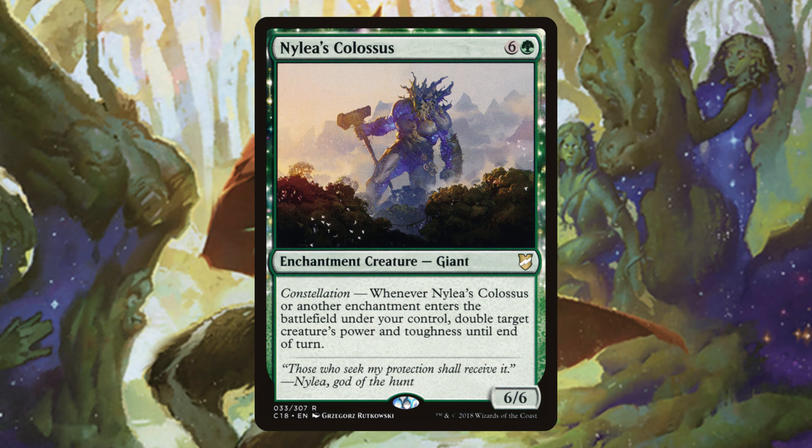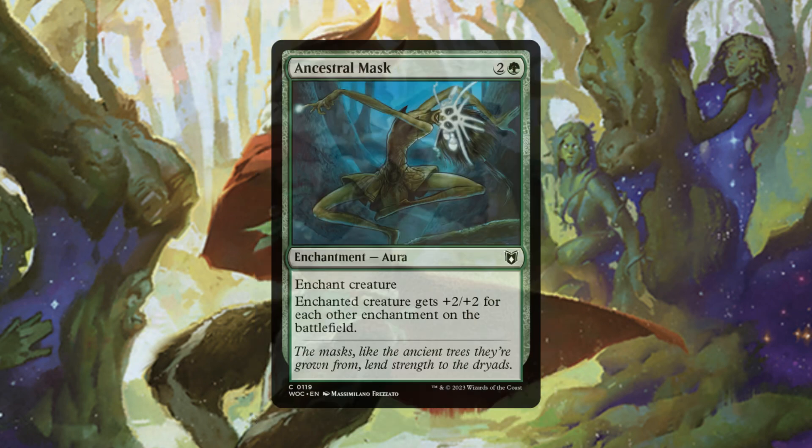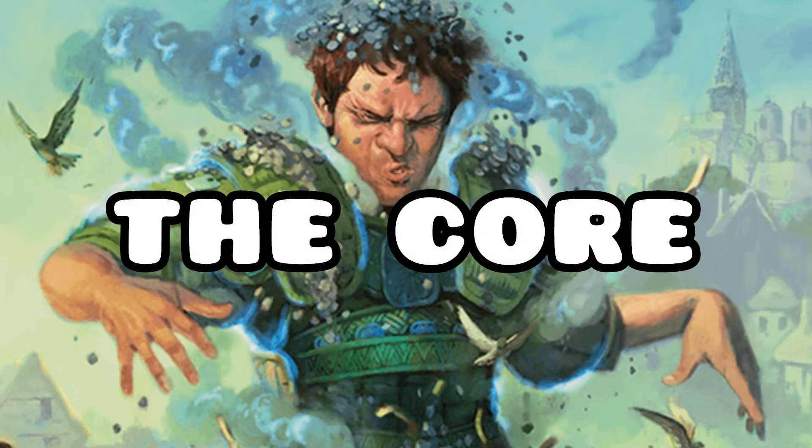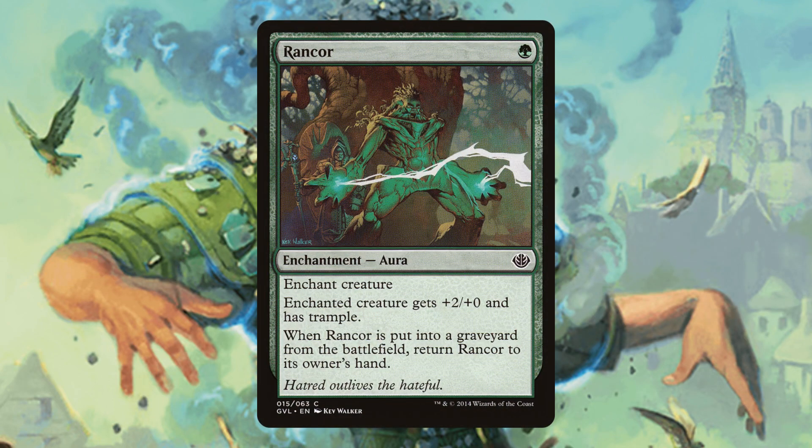Our commander has that pseudo-unblockable ability, so having multiple ways to get them over 21 power is very flexible. Primeval Bounty also gives us some life gain and additional creatures. Nylea's Colossus doesn't take very many triggers to make our commander lethal - it's a 6/6 that can make a 12/12 into a 24/24. This happens very fast and will result in winning the game quickly. Ancestral Mask at the right point in the game will just be lethal commander damage.